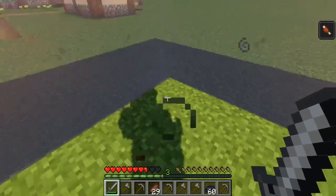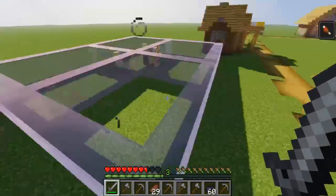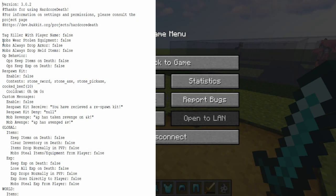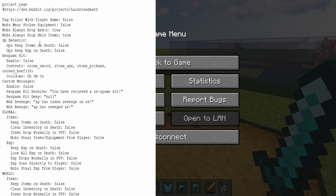All I have to do is kill the mob and he drops all of my stuff. Next, we have Mobs Always Drop Armor and Mobs Always Drop Held Items. If we set both of these to true, then any mob that spawns after we enable these options will have a 100% guaranteed chance of dropping any of their weapons or equipment.